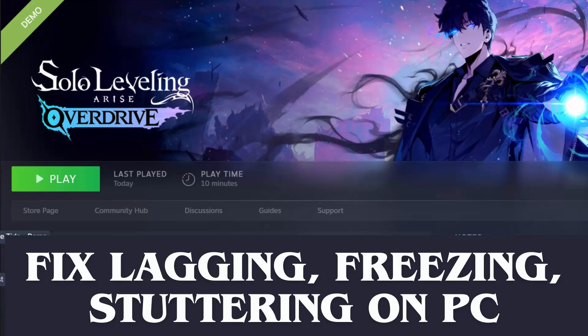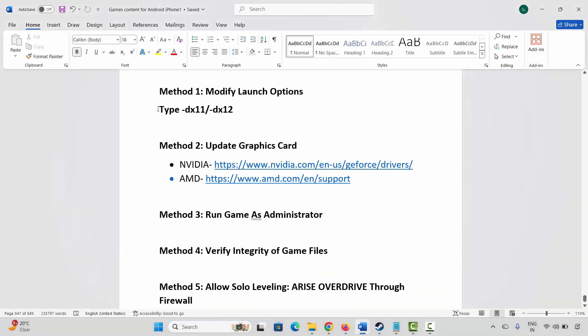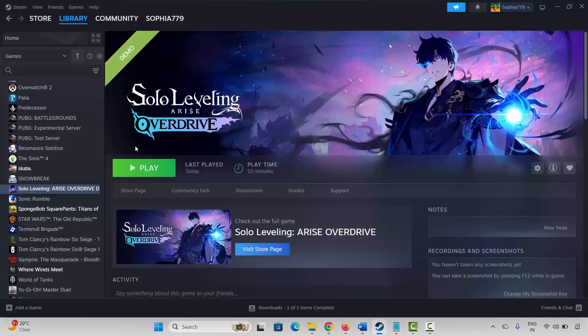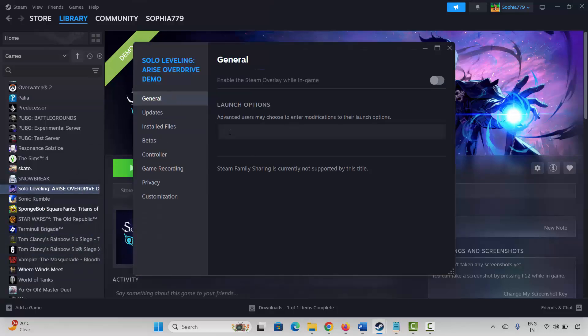Hello friends, welcome back to my channel. In this video tutorial I will show you how to fix Solo Leveling: Arise Overdrive game lagging, freezing, stuttering, or low FPS issue on PC. The first method is to modify launch options. Go to Steam, under the Library section, select your game, right-click on it, click on Properties. Type -dx11 and launch the game to check if it resolves the issue. If not, come back and type -dx12, then launch the game and check.